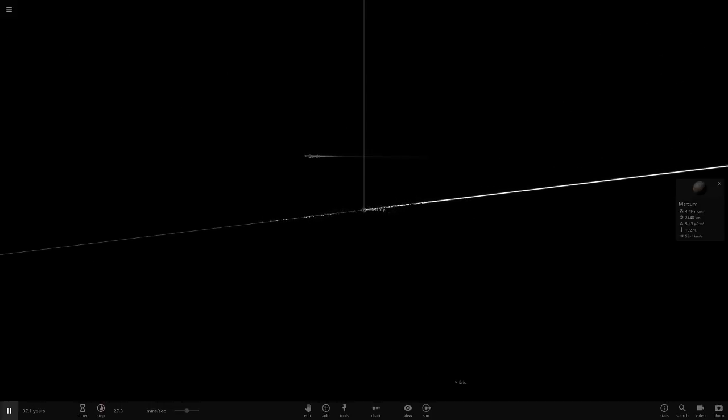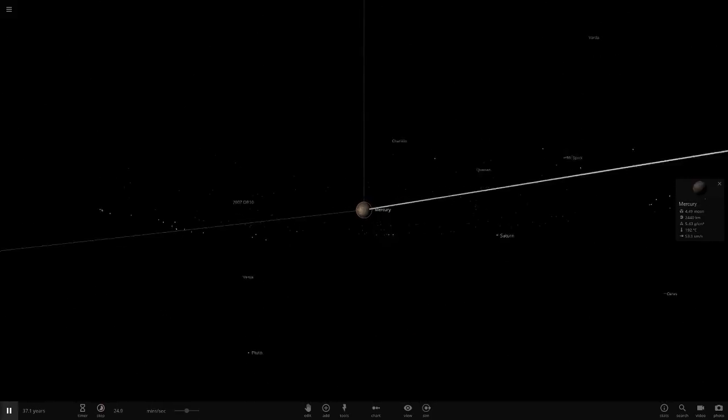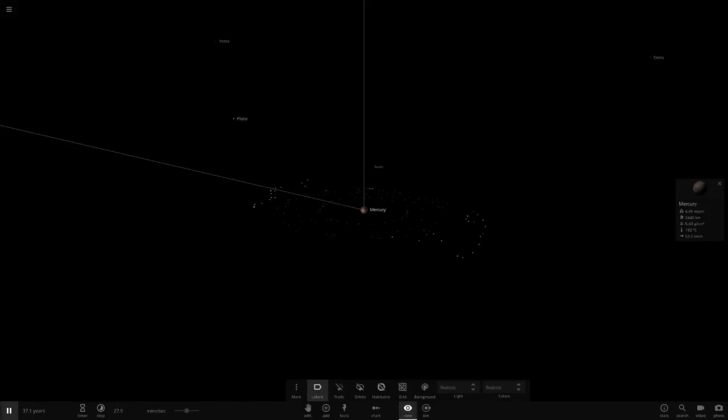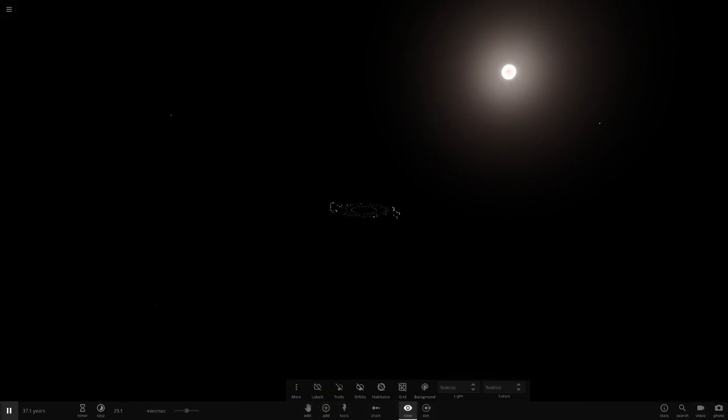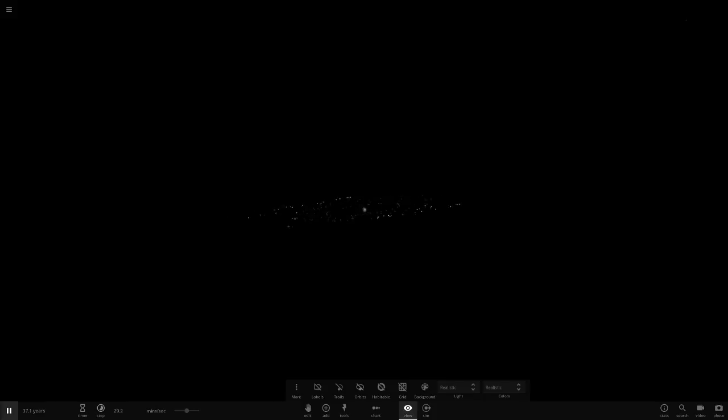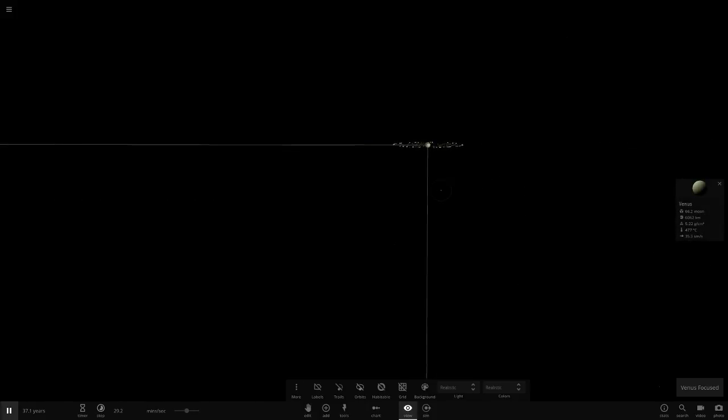Mercury is looking cool. Let's disable some stuff so here is Mercury with the rings of Uranus. The shapes are slightly changing - I'm guessing that's because it's too close to the sun, which is pulling away or dragging away some of the material from the rings. So Mercury is losing bits of the rings. There's Venus, let's go there next.